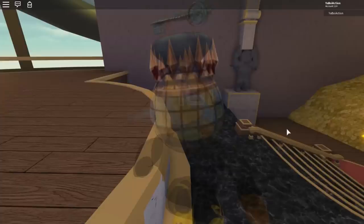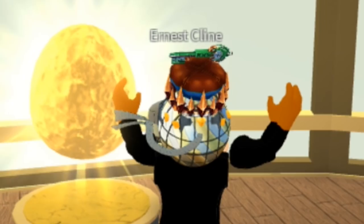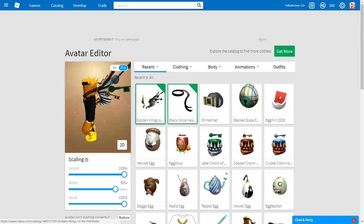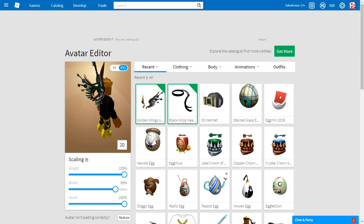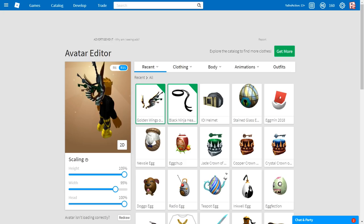If you were the first person, you got the Dominus. I just want to say to David and Ernest — I'm just kidding, I love you guys. As you can see, I have the golden Dominus right now — those are some wings! If you weren't first, you got the wings instead. Hope you all enjoyed — that's pretty much it from your boy, hope it helped.